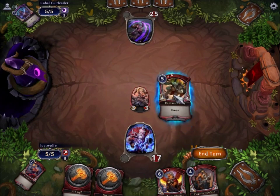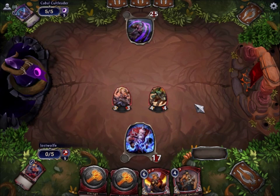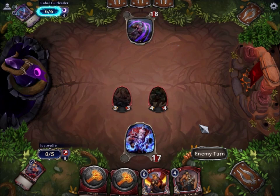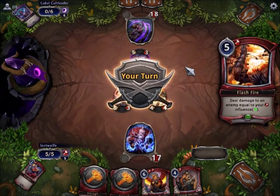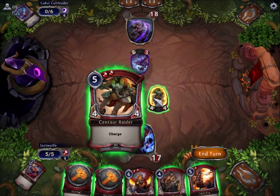This guy has charge. What does that mean? If I play him on my first main phase — but not my second main phase, because then I lose the ability — he will be able to attack immediately. Another thing I should mention that they ported over from Magic: the Gathering is that this guy has summoning sickness. He can't do anything on his first turn — until the second turn, then he's there and he can attack. This guy breaks that rule because he has charge.